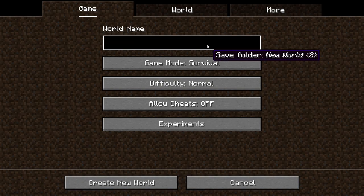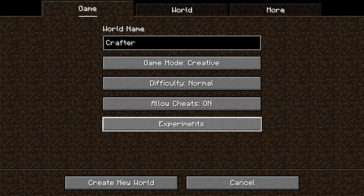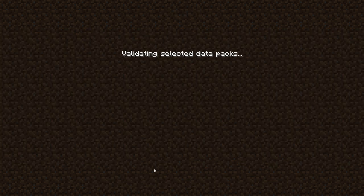You want to hit single player, create a new world, name it. Down here at the bottom, go to experiments, find update 1.21, turn that to on, done. And load up your world.